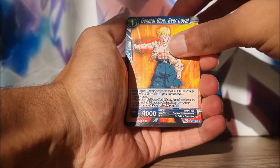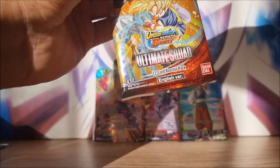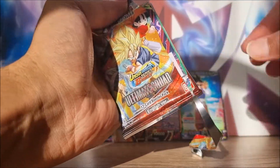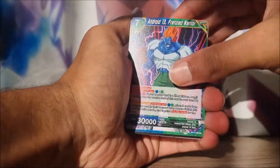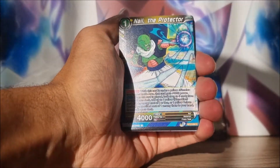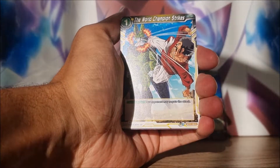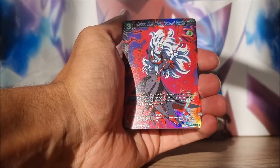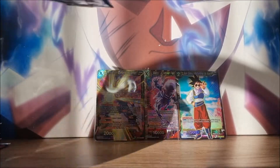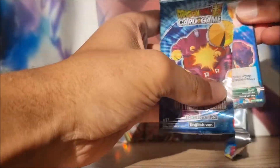Son Gohan, Dende, General Blue, Trunks, bit of the Transformer, the Hopeless Sight, San El, Foil Rare - which means we've got the non-foil rare on the back. We haven't even hit an SPR yet. The thing with premium packs is they can be quite random - you can get absolute glory or you can be absolutely roasted. So far Mr. Saison is delivering us a mighty kick to the face.